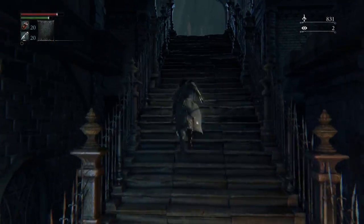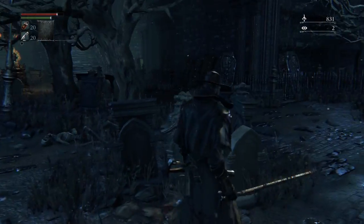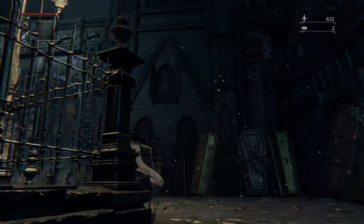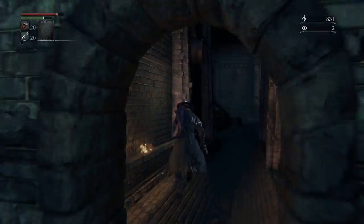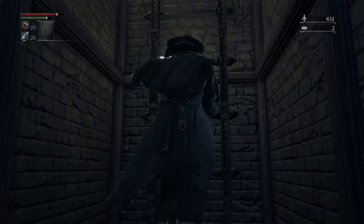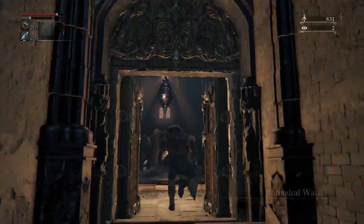Now we're heading back to Oedon Chapel, having done pretty much everything for side quests. There is one more option where if you just refuse to give her the brooch in the dialogue tree, she'll say something like 'maybe I should go search for mommy on my own' and she will wander off. Life is not going to get much better for that kid in the near future. Now I'm pretty sad. Boy, I'm going to get a lot sadder later.